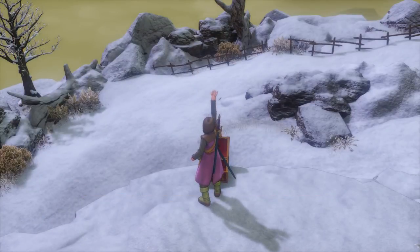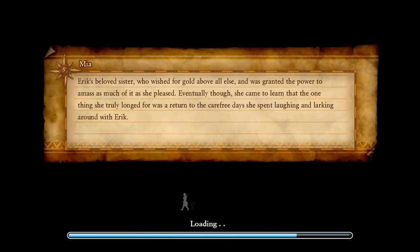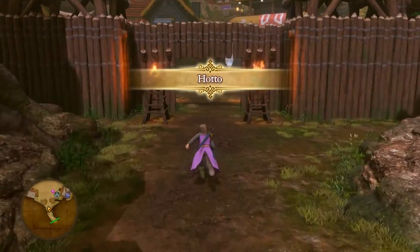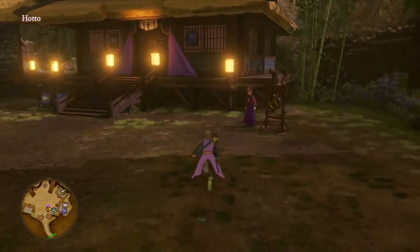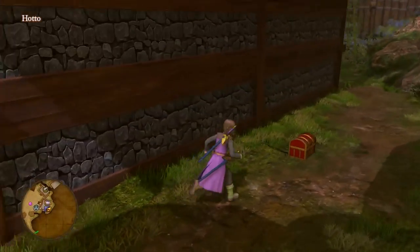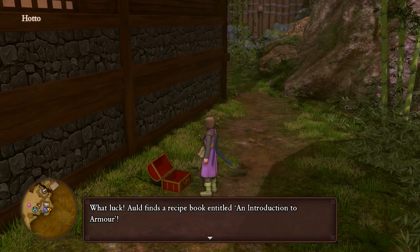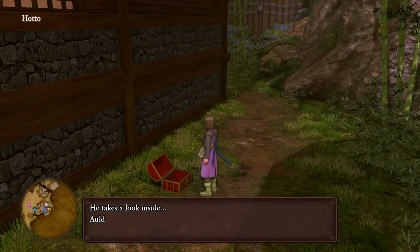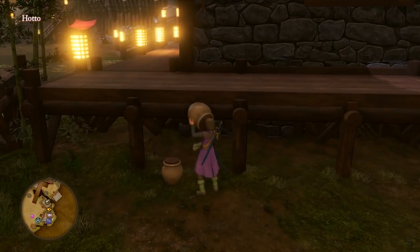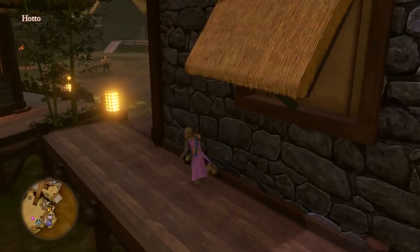Also, all the way back in Hotto, I missed one all the way back here. Right back here - completely missed this. It's a recipe book entitled 'An Introduction to Armor' - learn to make bronze armor suits. And I probably missed these too - 20 gold coins. Alright, so that's those.